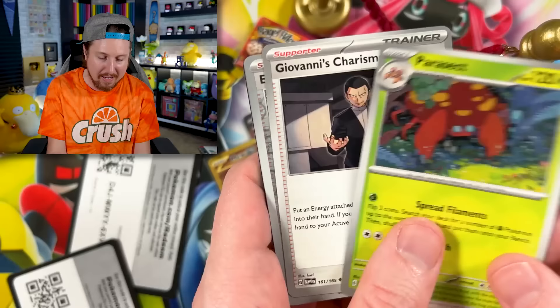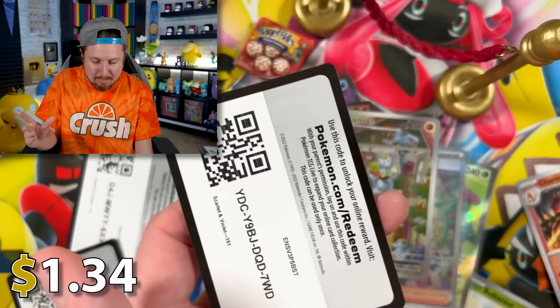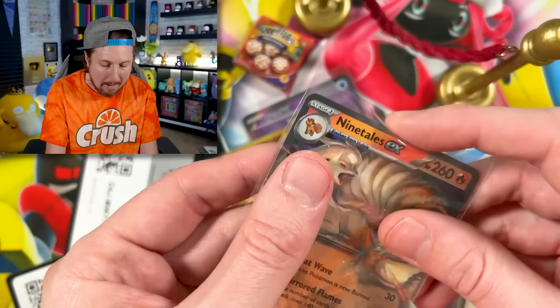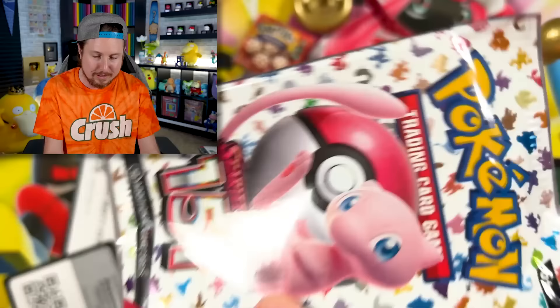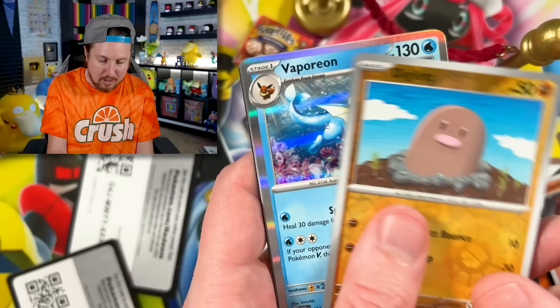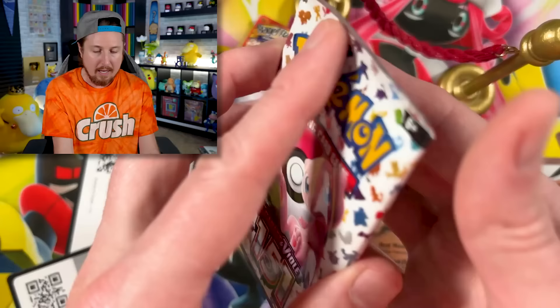Parasect, Giovanni, Machoke, and a Ninetales — are you kidding me? We already have the Machoke and the Ninetales, so those are going to go in my trade binder. When I go to Pokemon League, I'll have some extras I can trade away. You should be trying to attend a local Pokemon League if you've never done so before — it's a good time. You can go to Pokemon's site, under the Play Pokemon section, type in your zip code and find a league near you.